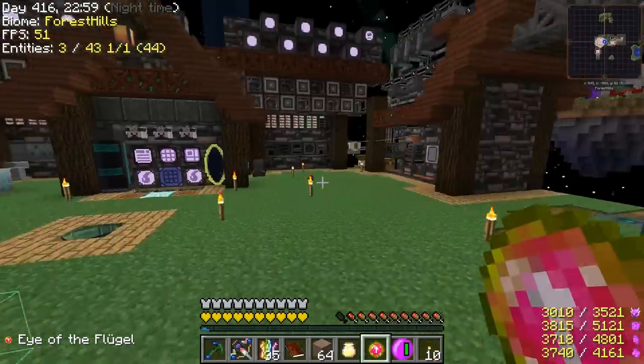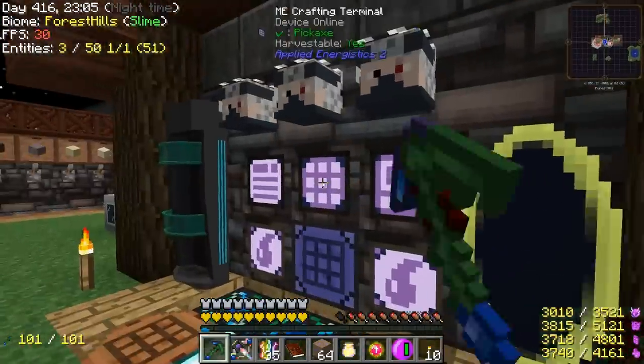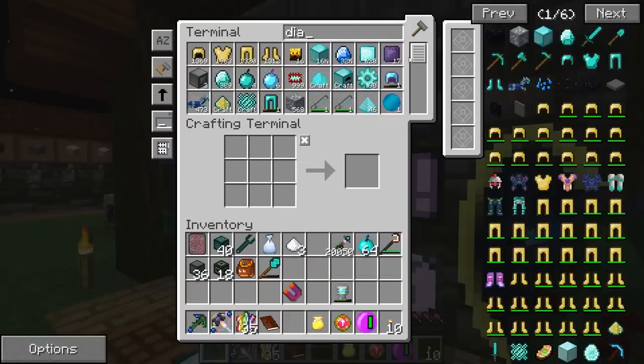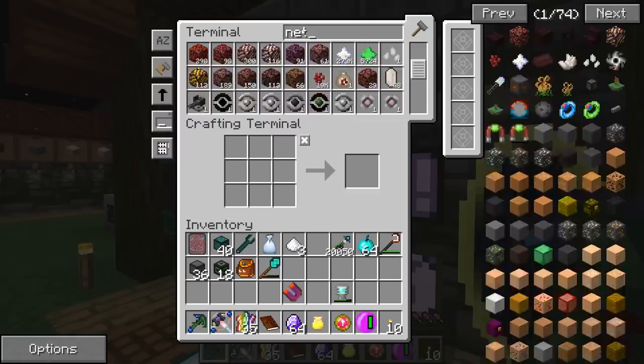And we're back. So let's throw these into our furnace — we'll get a stack of them. And we'll put a couple into storage here. Let's get our diamonds — not those ones, those are ender diamonds. We want the purple ones. And I guess we'll start duplicating them too.